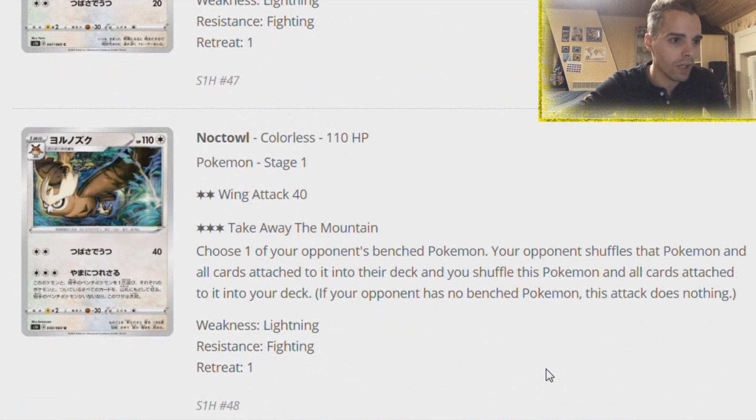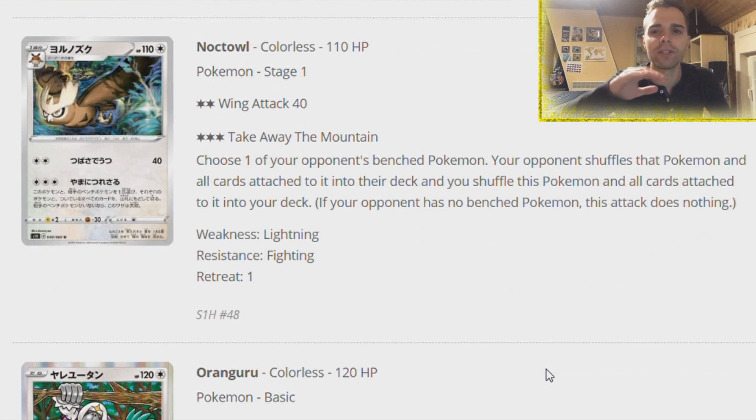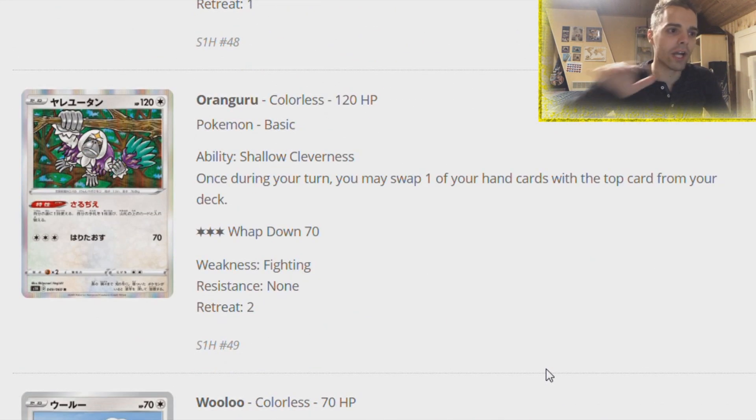Rillaboom might be a little bit slow in the format, but who knows. We have a Noctowl - your second attack makes your opponent shuffle a bench Pokemon and all cards attached to it into their deck, and then shuffle this Pokemon and all cards attached to it into their deck. So you can get rid of a threat on the opponent's bench - could be interesting. Oranguru is here to draw some cards - once during your turn you may swap one of your cards in hand with the top card of your deck. Let's say you're playing Torkoal and want a Fire energy on top - you just put it there and swap.